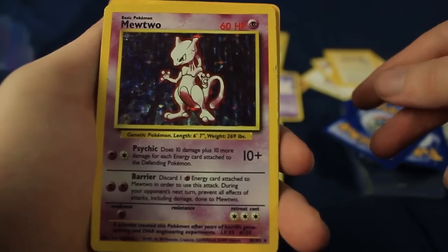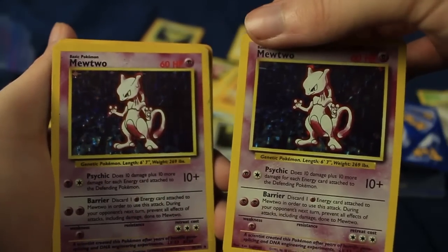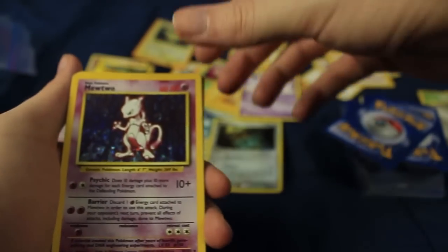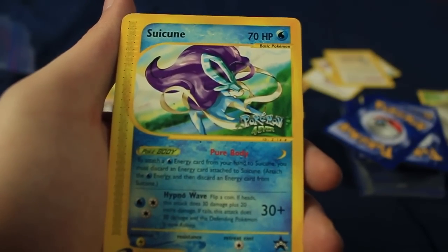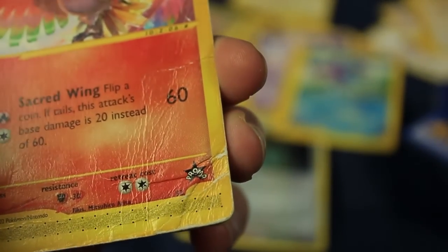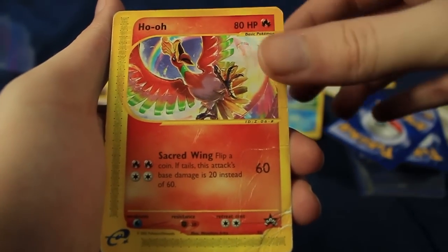Just to show you guys — there are actually two Base Set Holographic Mewtwos in this lot. Holy crud. We also have the Pokemon Forever DVD insert for Suicune — very cool. There's also a Ho-Oh — that is a promo. Very damaged though, unfortunately, but still very cool to see.